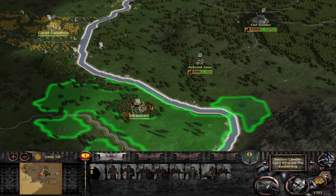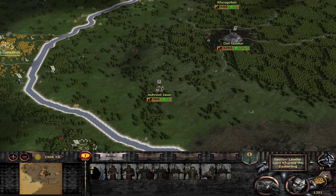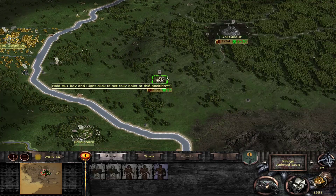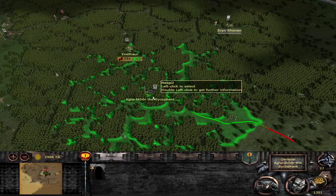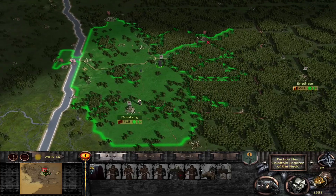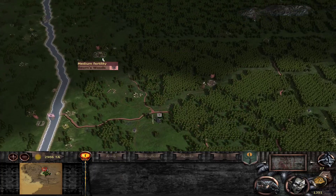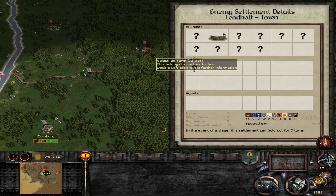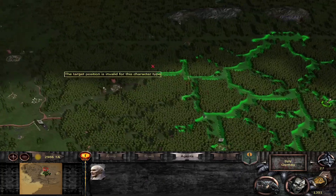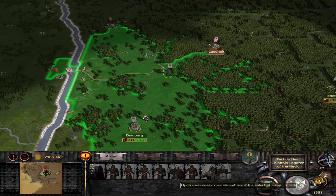They have some reinforcements on the way, so it's a good thing we're doing this now. Chieftain Lagren is going to be in charge of holding all of this land. They do have Bjornswoods here and we have Leodholt, which I think we want to go for, but we don't have any vision up here. We have this spy — let's move him over there. Yeah, Leodholt looks like it's pretty much good for the taking.